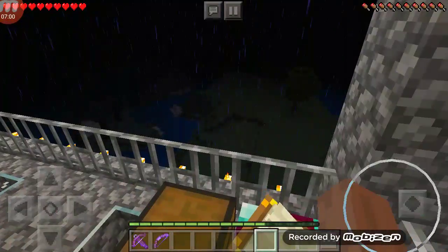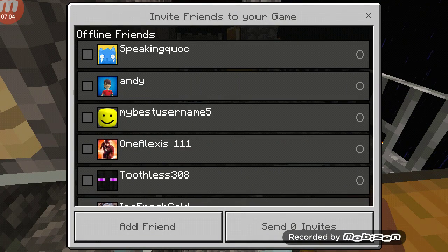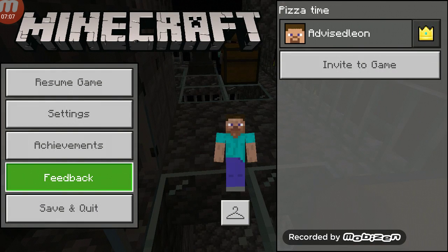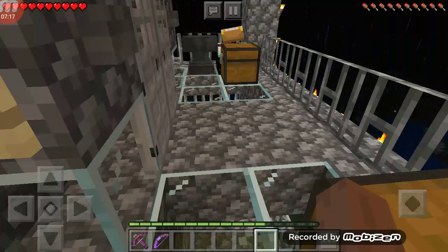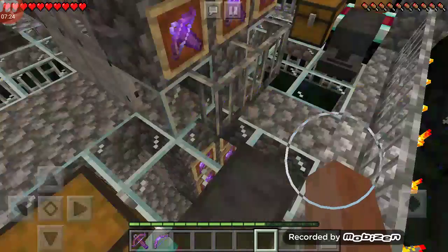I'm just going to have to fill my inventory with some arrows and I'm going to ask him if he wants to play tomorrow so I can kill him. That's going to be epic. I just can't wait to see the look on his face when he dies. He agreed, and we're going to attack each other.